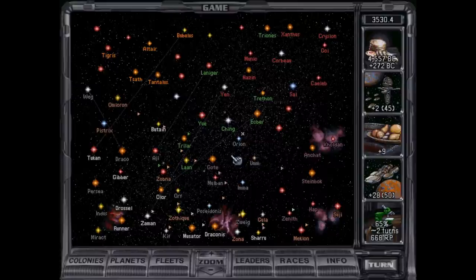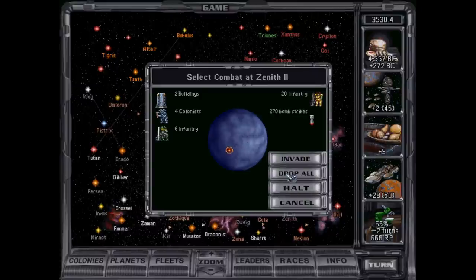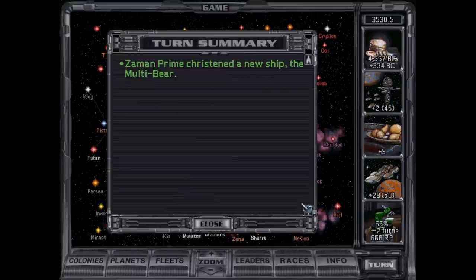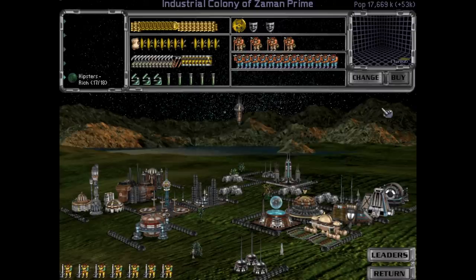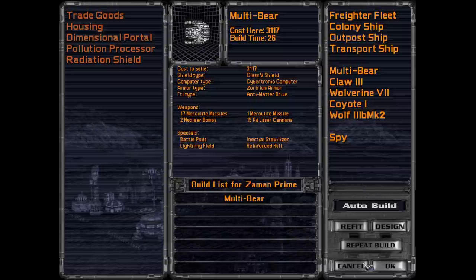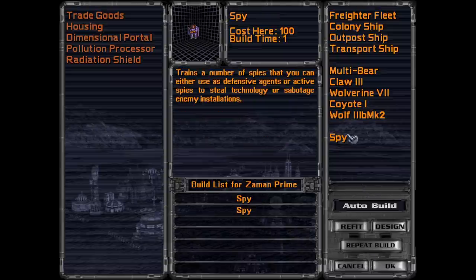We'll just super fast auto this, because that's going to be fine. I'm just going to go ahead and drop all our bombs. Missiles do count as bombs, just less efficiently. And I think in Space — maybe we don't need the bombs at all. Maybe the missiles were fine the entire time. I'm not sure. Do I want to build multi-bear? Actually, I think what I'm going to do is build some spies here, and then maybe another multi-bear.